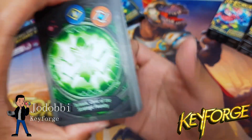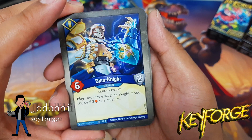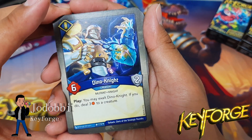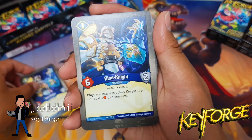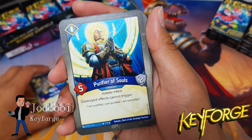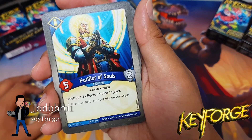Archon card down, let's do this. We have Dino Knight — you may exalt Dino Knight; if you do, deal three to a creature. Second Dino Knight — nice, strong board already.